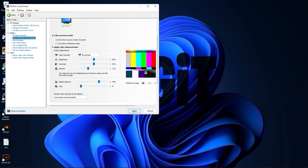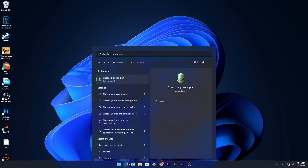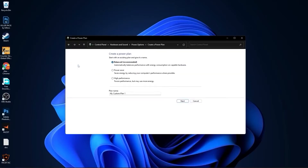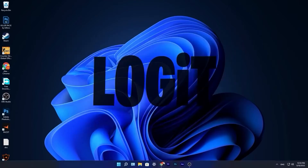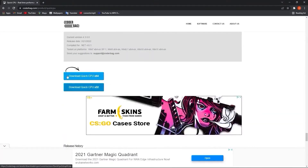Close this page. Go to the search bar, type choose, and press on choose a power plan. Here you have to press on create a power plan, check high performance, rename it, press next, press create, and you will have it here. Close the page.